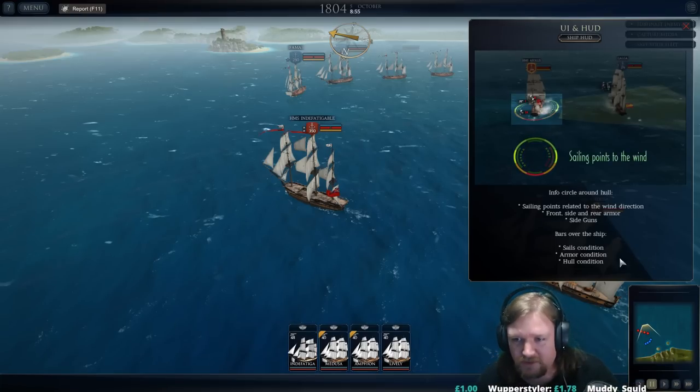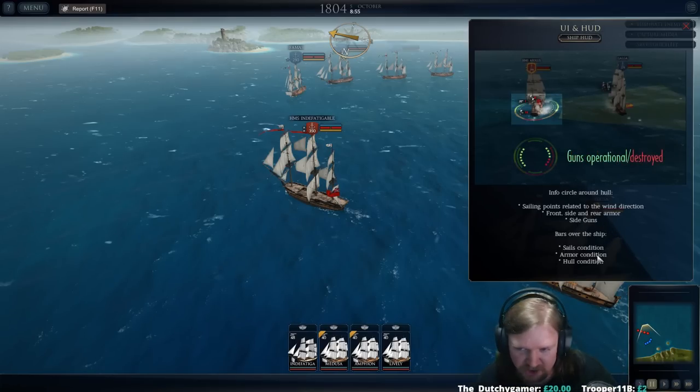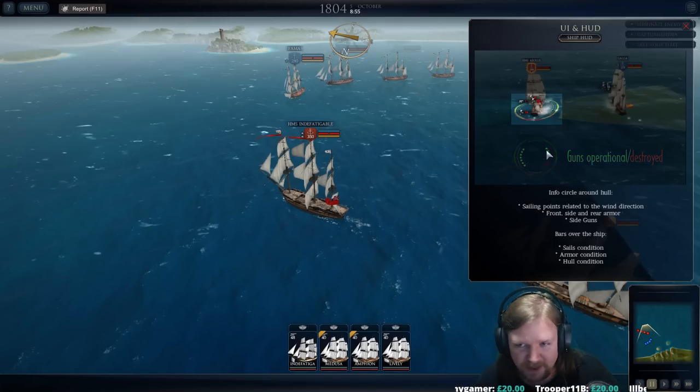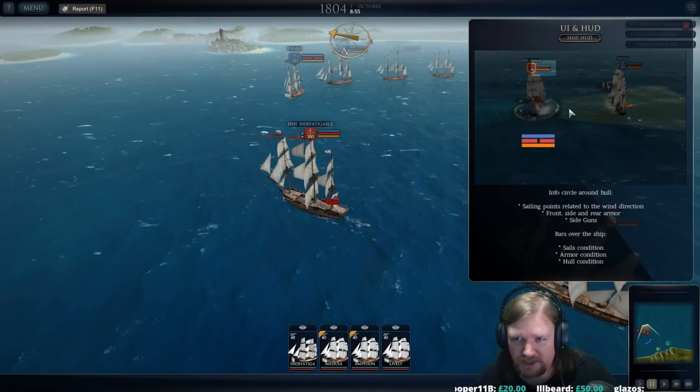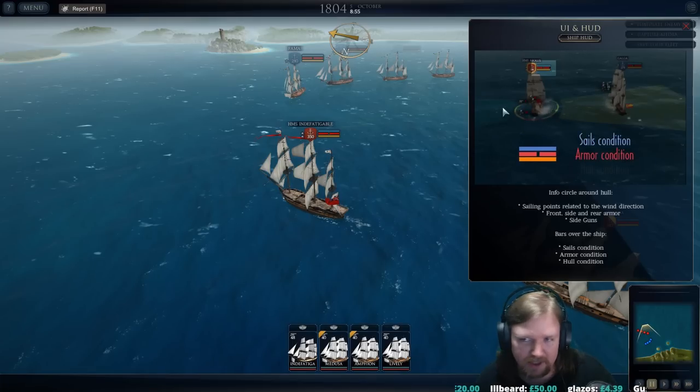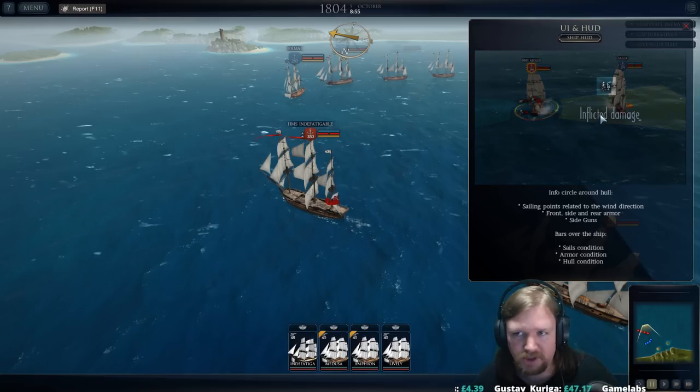The info circle around the hull shows sailing points related to wind direction — front, side, and rear armour — and side guns. The bars of the ship show your sail condition, armour condition, and hull condition. The HUD also shows how good you are at sailing at the various points of the wind. The little pips show how many cannons are loaded and out of action — you can lose guns by being shot at.